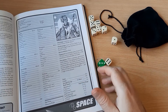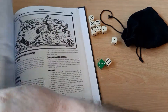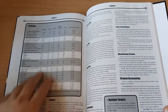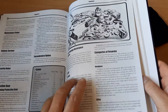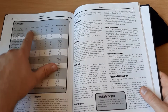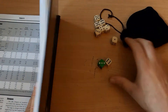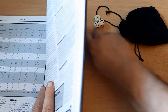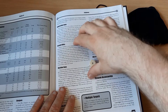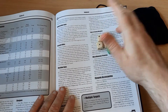Damage is very simple. If we flip to the equipment section around page 109, we can see the firearms list. Depending on what weapon you're using, you roll a certain number of dice for damage. With a heavy semi-automatic pistol you roll five dice plus one. We roll five dice, add up the total — including the plus one — and get 14 damage.